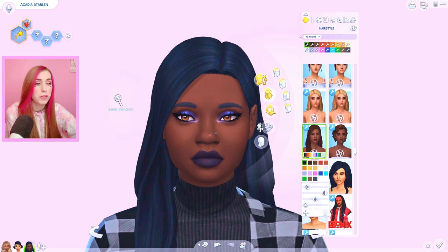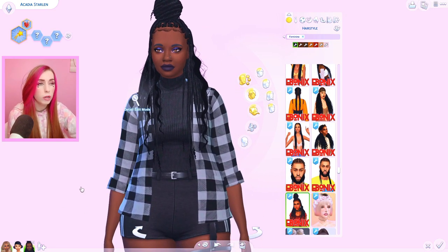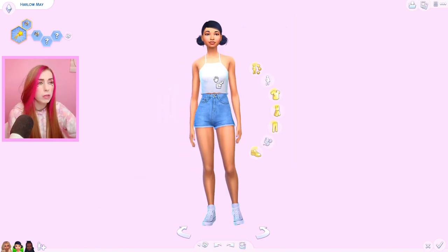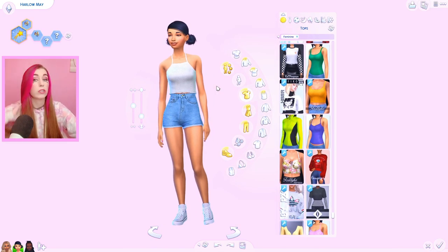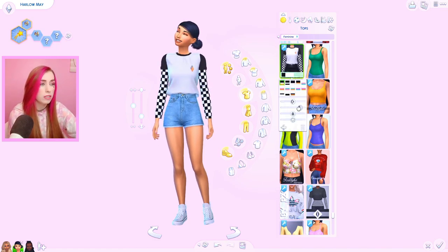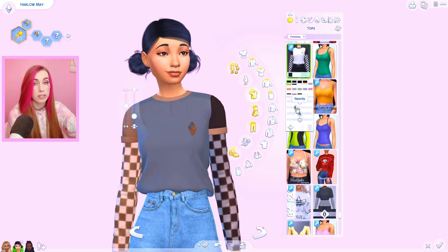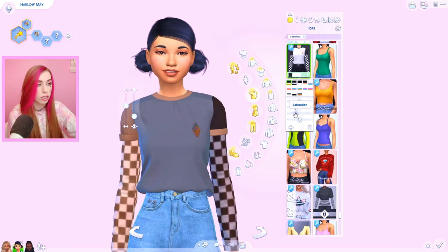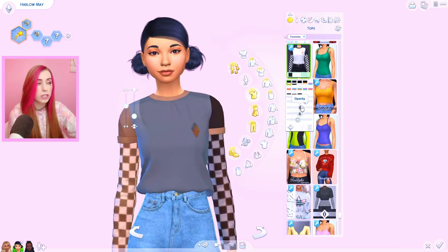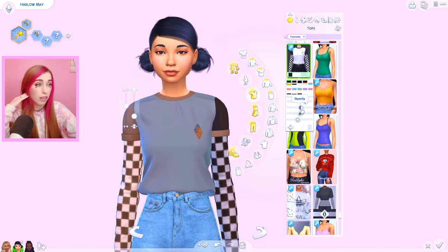I'm really excited about the hair. Now for the clothing - let's look at the clothing on some of them. Here's a custom shirt. This is custom content so I think it's just going to be the opacity again that changes. But either way, just the fact that the opacity works for custom content is important. That kind of reminds me of when we got the skin tone update with the makeup - I think for custom makeup it was just the opacity that worked.